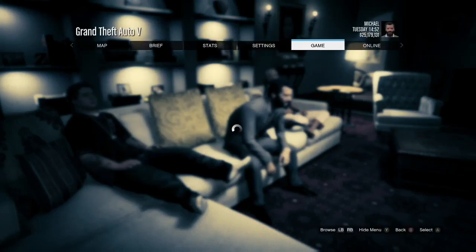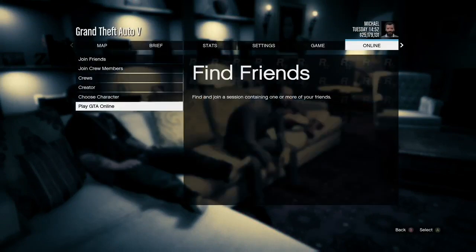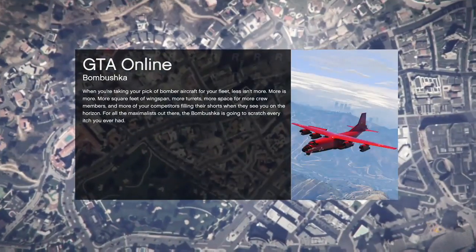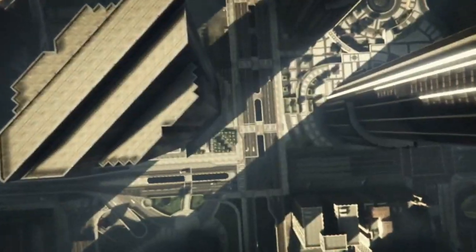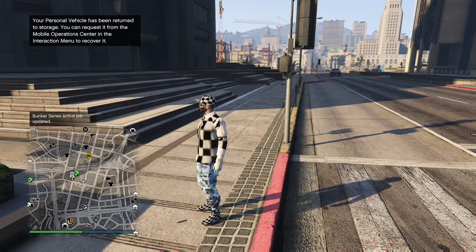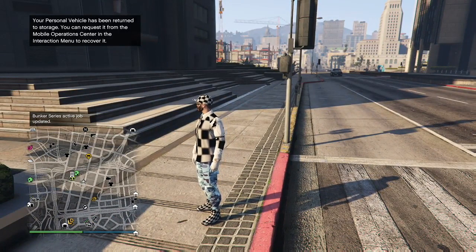Okay, so when it boots you back to story mode, all you gotta do is press Start, go to Online, and jump into an invite-only session if you wanna stay there and never get kicked, or you can go ahead and jump into a public session to never get kicked. Once you jump into the session, I've tested it before, guys, for like hours. You can literally stand there and do nothing, and you will not get kicked. It is a pretty good glitch, I'm not gonna lie.